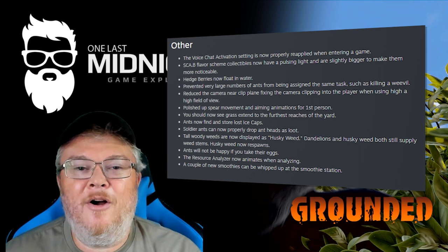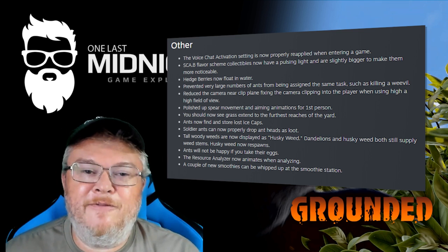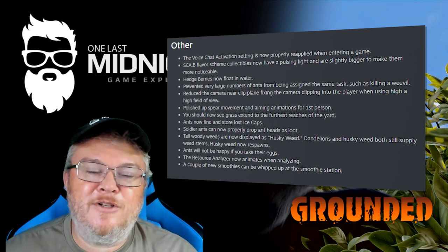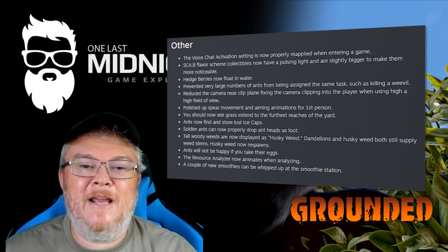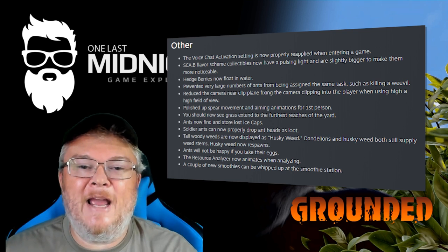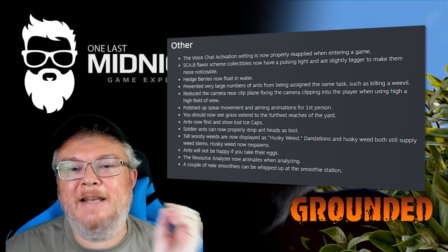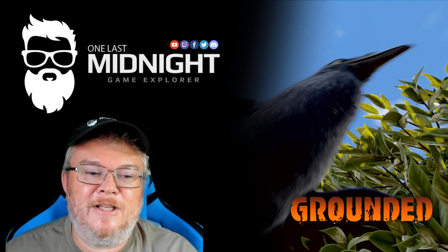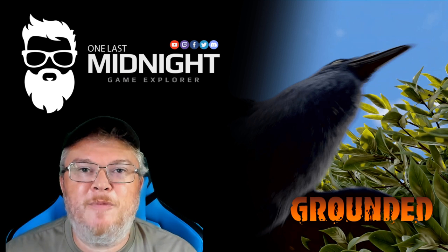Some other additions include hedge berries that can now float, polished spear movement and aim animations for first person, ants that now find and store lost ice caps, soldier ants that can now properly drop the ant head as loot, and several more changes.